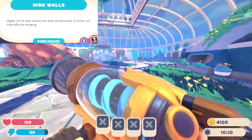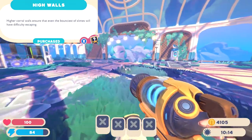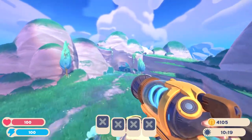First off, you've got high walls. You're definitely going to want to get high walls to start. High walls will help keep your Largo slimes inside when they get a little jumpy, and high walls will cost you 260 coins.